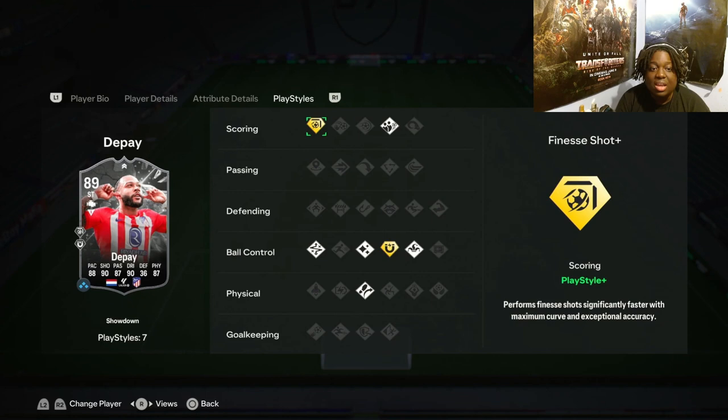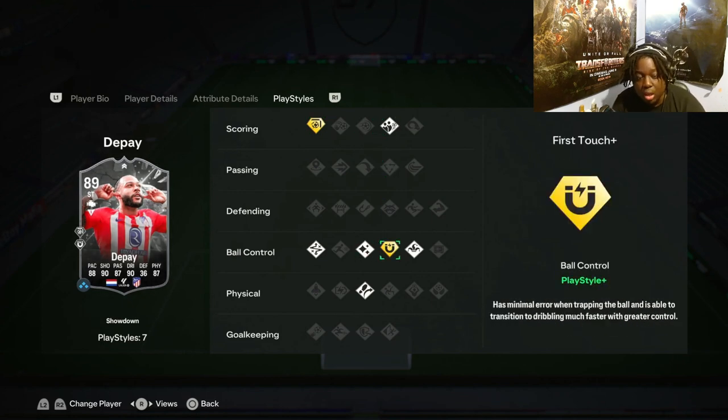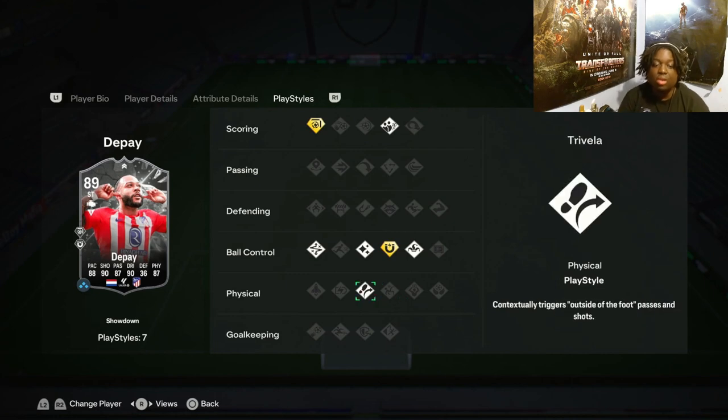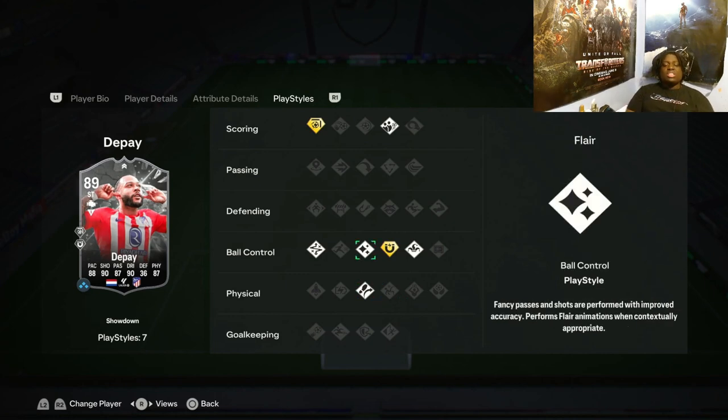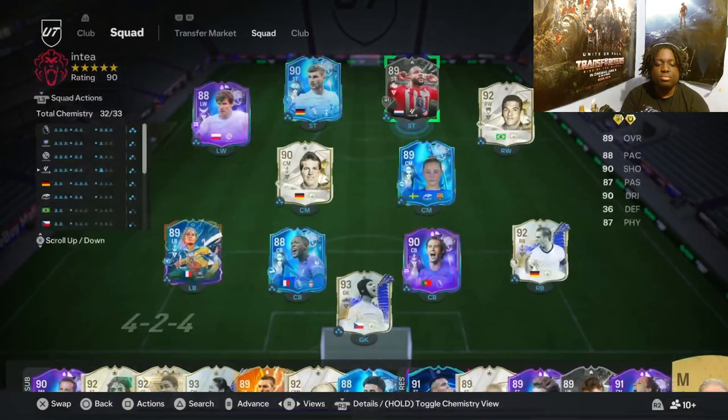The play styles: finesse shot, dead ball, technical, flare — all white — and first touch play style plus, trickster and traveller white. On my RTG I've got Puskas who also has first touch plus. Sometimes the first touch slows them down a bit when I want them to take it in stride, so I'm a bit wary. This will be the first time I've used first touch play style plus outside of Puskas — let's see how it goes.